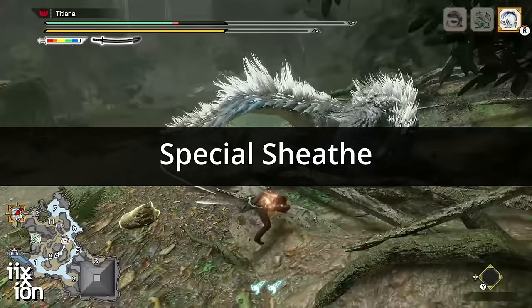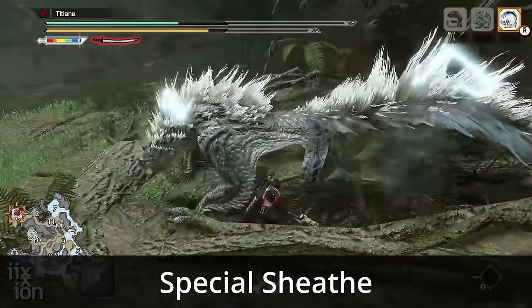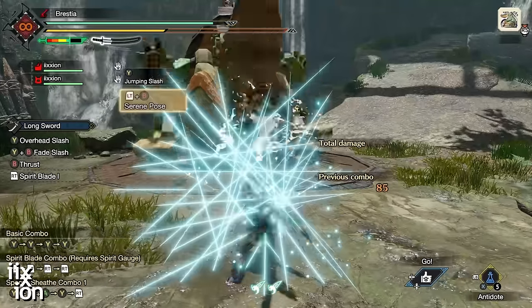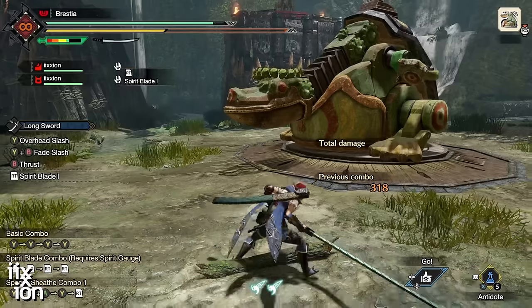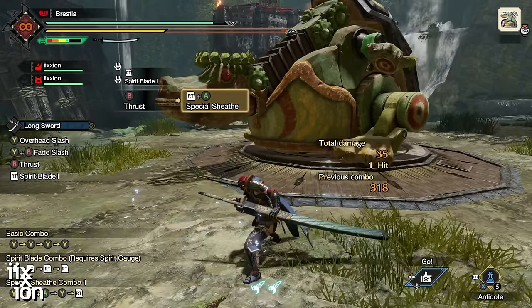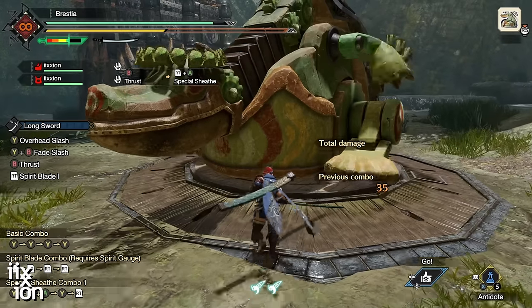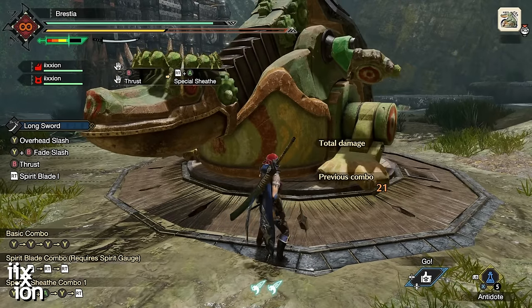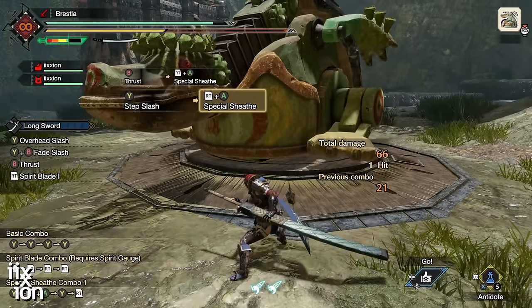Right from the start, Longsword has a special move called Special Sheath — this is the second important move you need to learn. Special Sheath can be performed after almost any other move in the game, but you can't go straight into it from a standstill; you have to perform it after an attack. What it does is put you in a ready stance, like a Samurai waiting to do a quick draw of your sword, allowing you to do one of two follow-up moves.